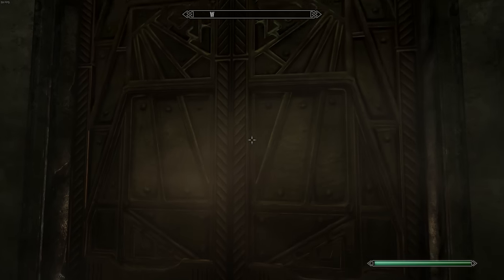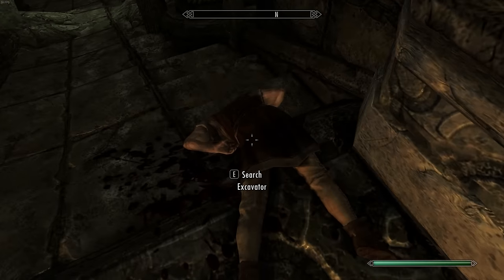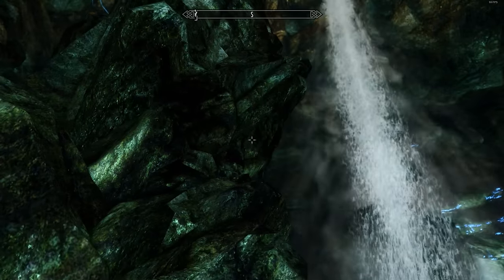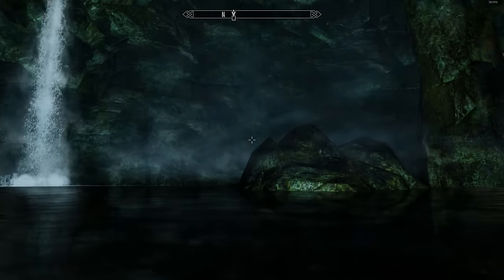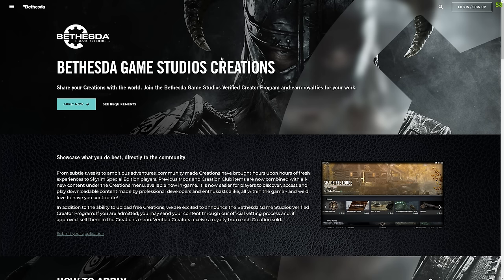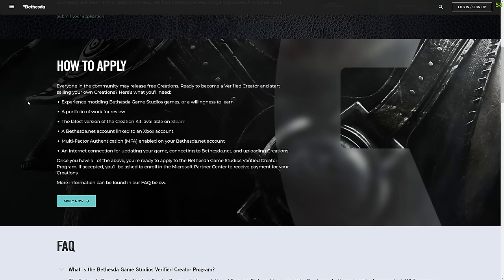Right off the bat, things are just formatted differently now. With Creation Club, modders were basically being hired by Bethesda to make paid mods. Authors would pitch ideas to Bethesda who would approve them and set the price. Creators were paid upfront for their work — there was no commission or royalty. They were basically just contracted employees working for Bethesda. But now, we have this entirely new Verified Creator program. It's live — you can apply to it. And instead of working for Bethesda, you're very much more working with Bethesda now.